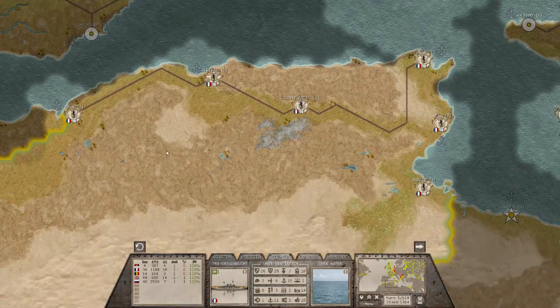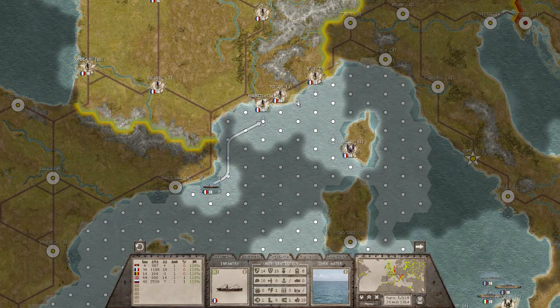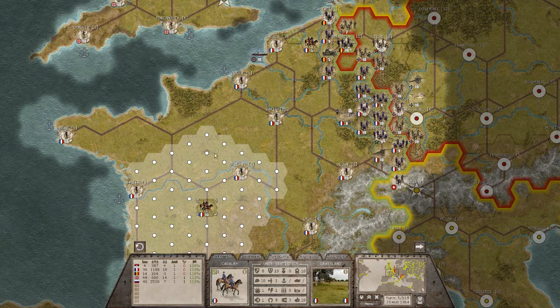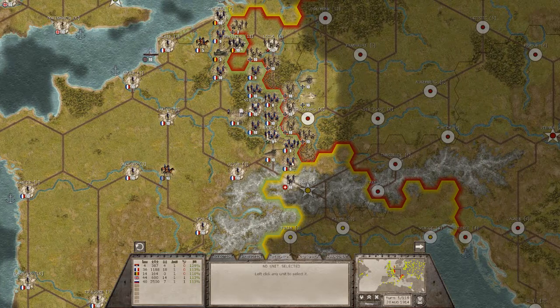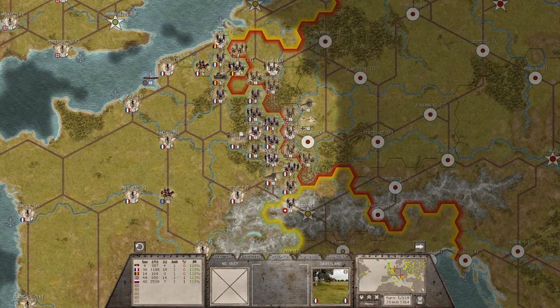We got another armada coming in. Pretty much North Africa — we're not going to do much with North Africa this turn. This guy can go up to that point right there, and I think he has to unload. We'll have to see about that next episode. We cannot use rail for that unit though.